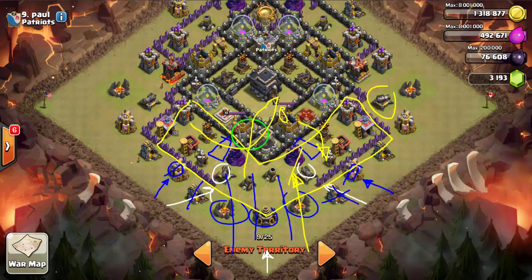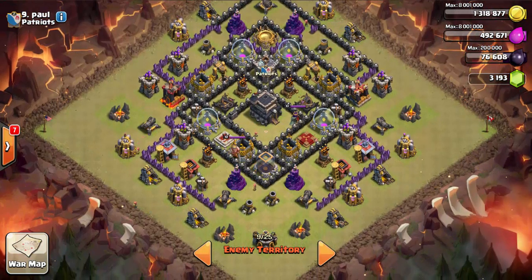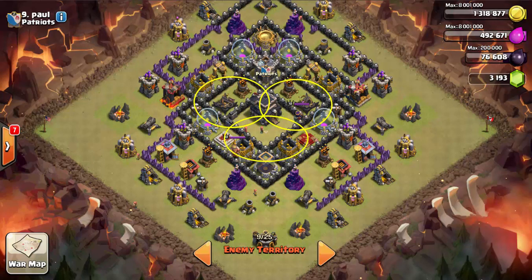For heal locations, most defenses will be focusing on the lower half — the go-wee-wee portion. The hogs coming in from the top won't need much support, but I'd place heals around the x-bow locations and the Tesla area to keep them up as they gut the core out.